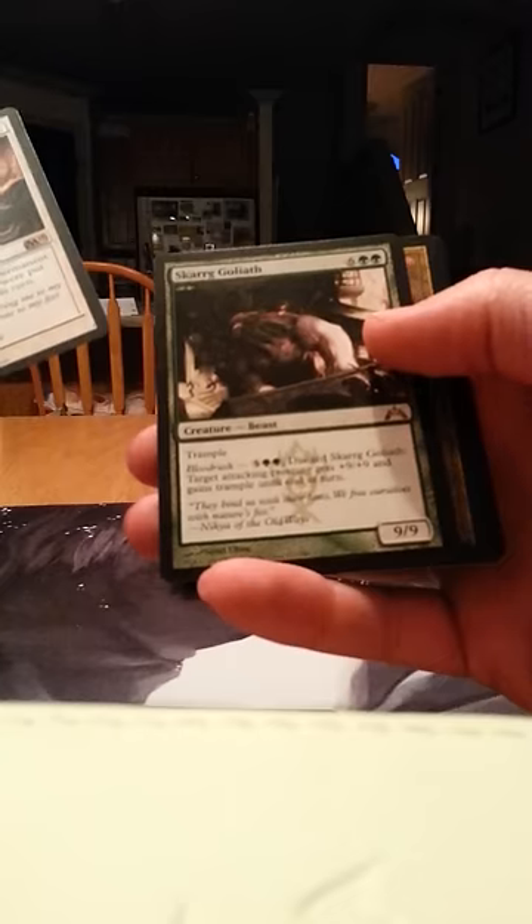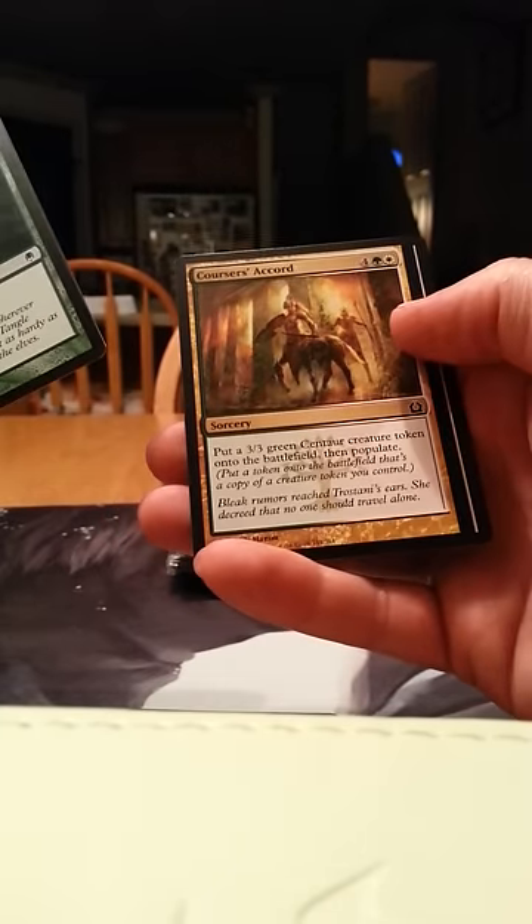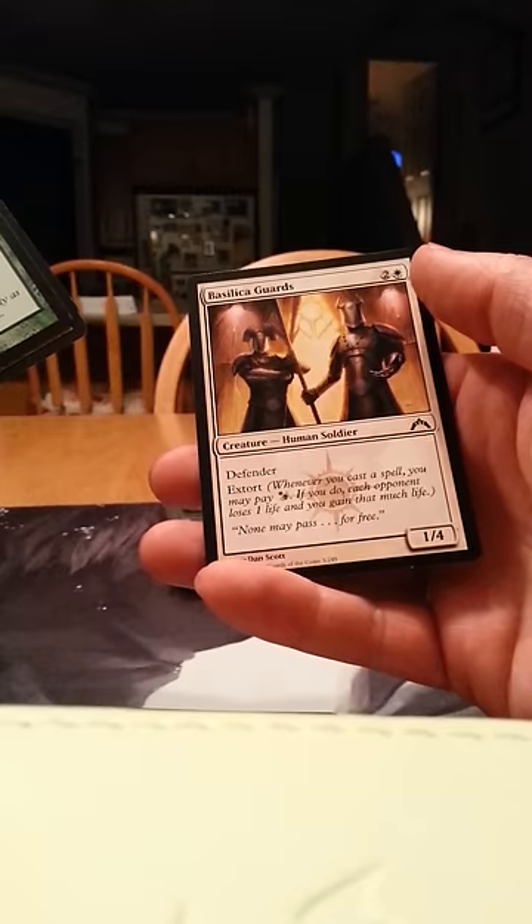Face Reward and a Scarred Goliath. Nourish, Ixalan Crier — I'm going to say Ixalan — Curses Accord, and Basilica Guards.